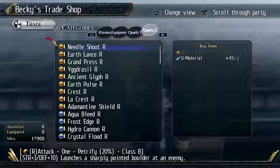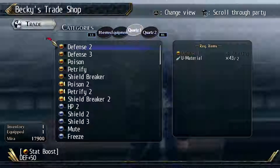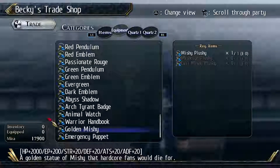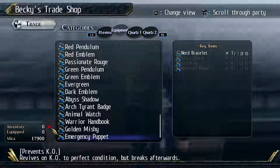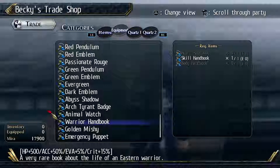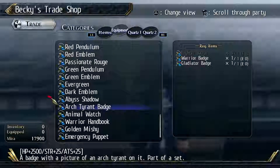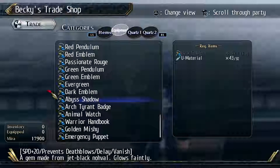Quartz - you can get a lot of quartz here. But since I don't need that at the moment. Warrior handbook - wow, this is very strong. Mishy plushy, Mishy plushy and evil Mishy plushy. I guess we'll get those later on. Oh, so this is what we need the sets for. Fight our badge to get the Arc Tyrant. Okay, I get it - that's actually pretty good.